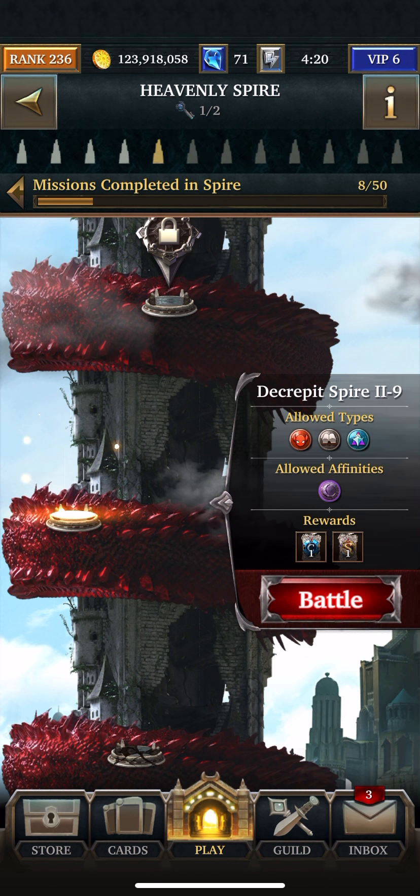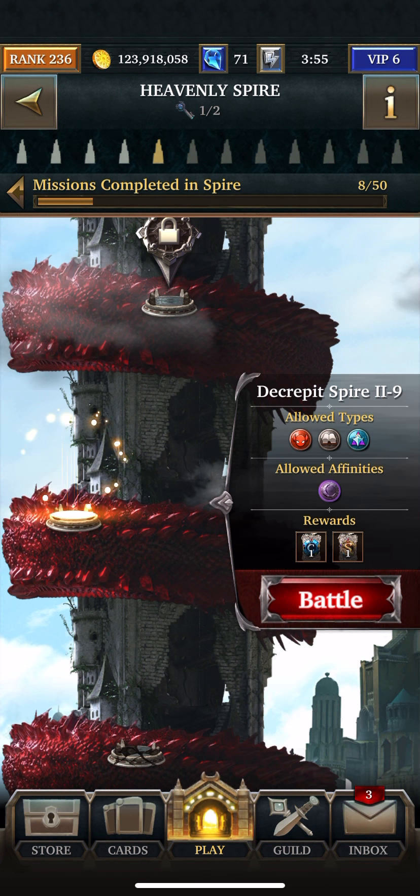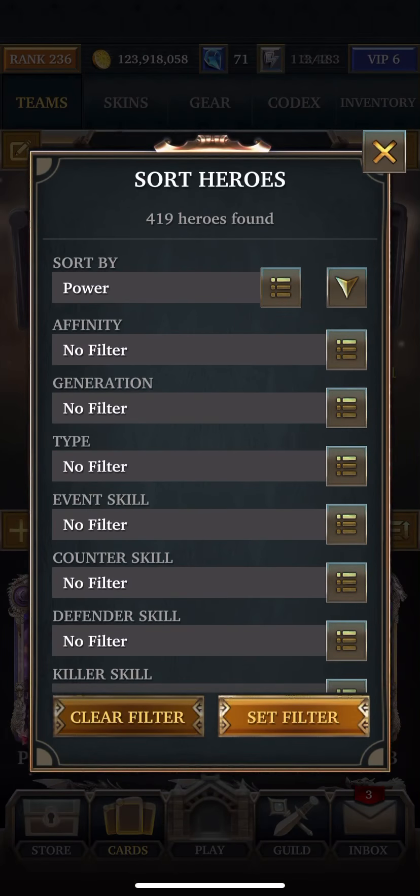Hey guys, it's Ninja Nannas. I'm doing war nine of the Decrepit Spire, second-fifth tower. What you're going to need for this is Corrupt, Fable, and God. The boss has a counter heal aegis, which means he's going to heal every time he takes damage but just a small amount. The attack is 5,617, the health is 202,183,202, and the defense is 505,464.